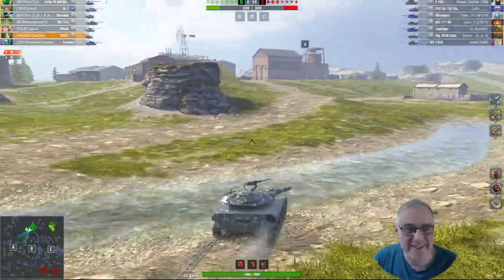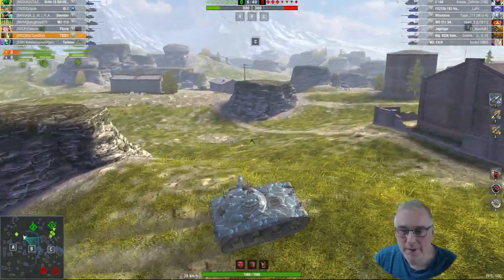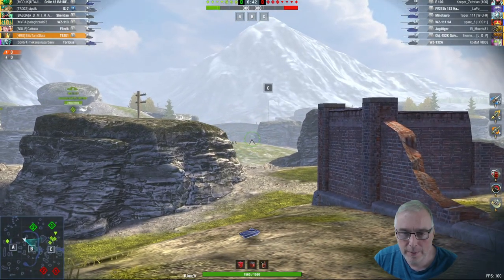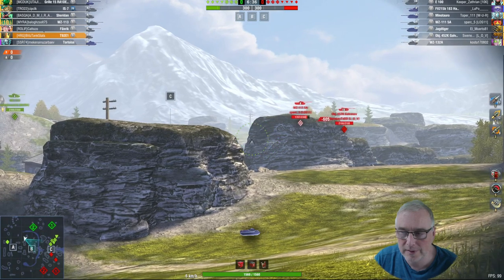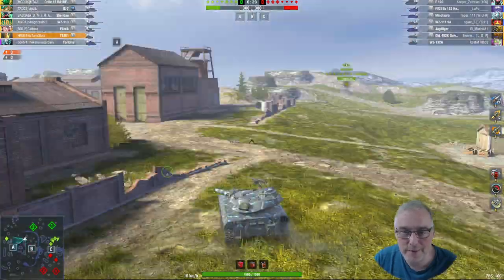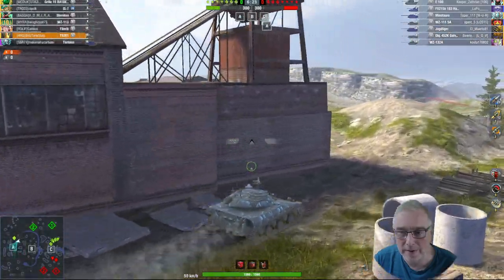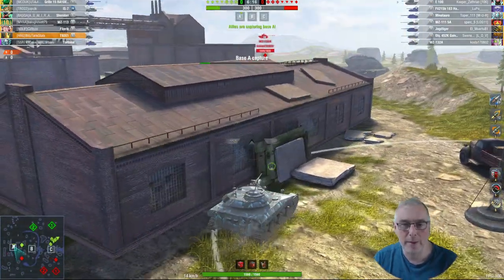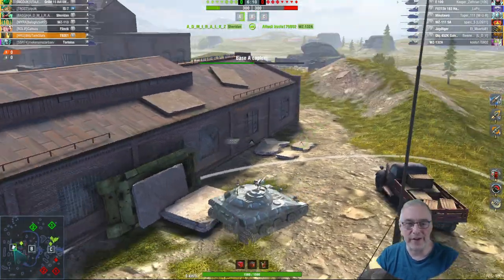Welcome back to the channel. Today we're playing the T92 E1, the tier 9 American light tank. I've been trying to find a tank I can master in this current meta. I've been playing a lot of heavies on the European Italian line, trying to remaster those, but not had much luck. The ace bar is just ridiculously high — you're looking at about 1450 XP. I'm pretty sure something's wrong with the ace mastery bases on those tier 7 and 8 tanks in the European line.